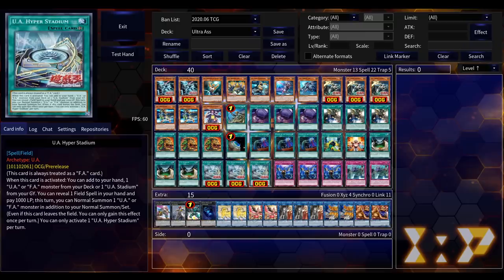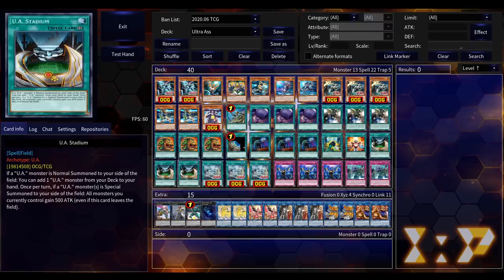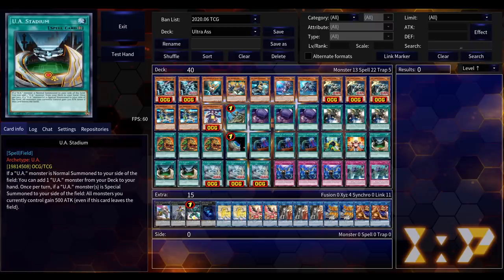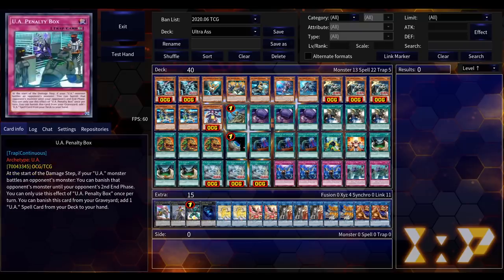But that's not all it does. It's also a double summon: by revealing a field spell in my hand and paying 1000 life points, I get to normal summon a UA or FA monster in addition to my normal summon or set this turn. This applies only once per turn and continues to apply even if this card leaves the field. It gives a second normal summon, and since UA Stadium doesn't say hard once per turn on its search, getting a double summon means you can search twice.